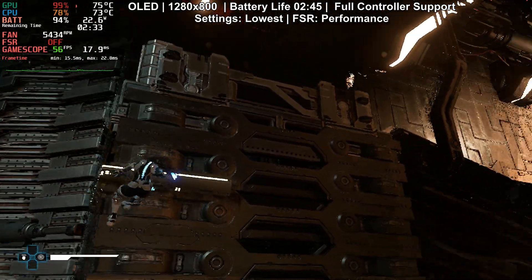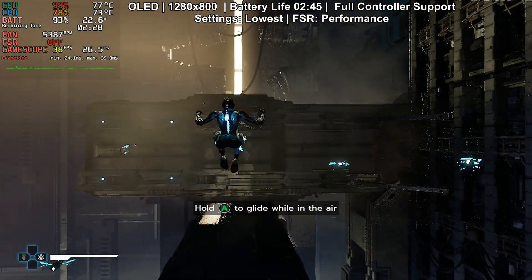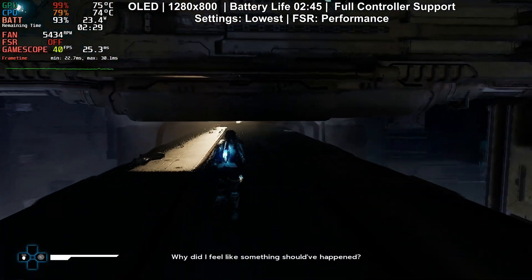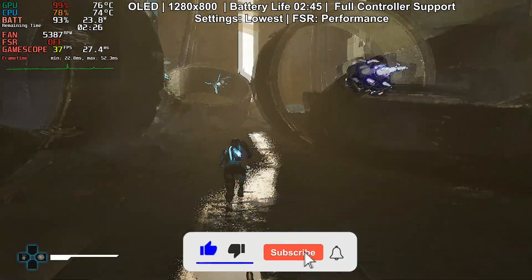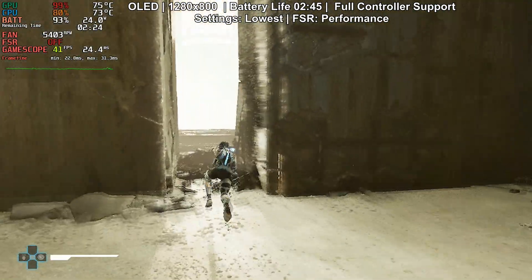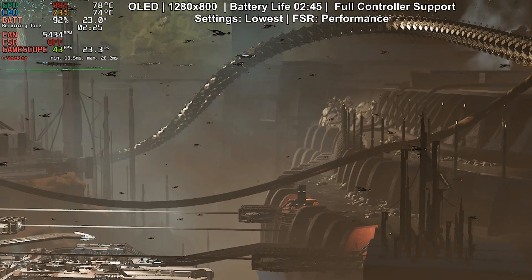The gameplay focuses heavily on stealth — think cloaking, sneaking through shadows, avoiding vision cones — but you actually have the choice to just go in headfirst and not use stealth at all. You can use Zoe's electrical powers and Kobi's hacks. The stealth is simple but pretty satisfying. The game kind of reminds me of early Splinter Cell games with a touch of Tomb Raider traversal, and there's also platforming and puzzle solving which is actually pretty interesting.